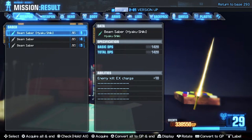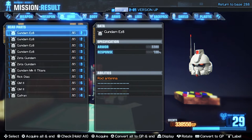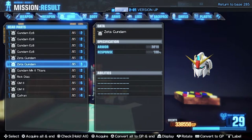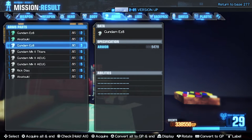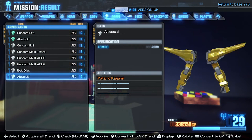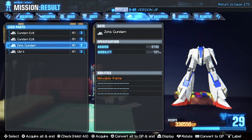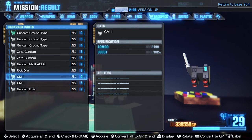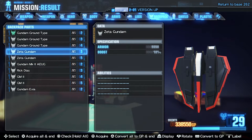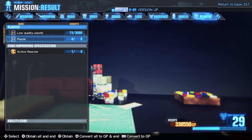Hyakushiki lightsaber — ooh! Got a bunch of Easy 8 heads, two Zeta heads — I do like the way the Zeta head looks. Akatsuki arms — shiny! Zeta legs. I think I almost have enough to actually buy his set. Got normal plastic — awesome!